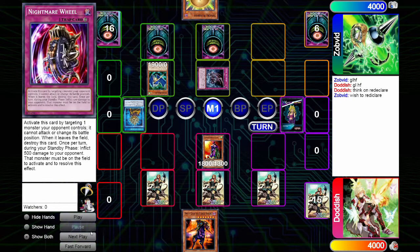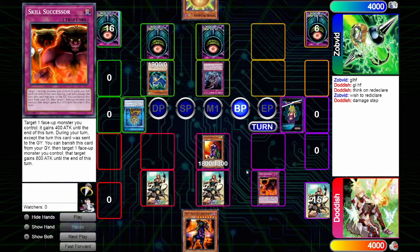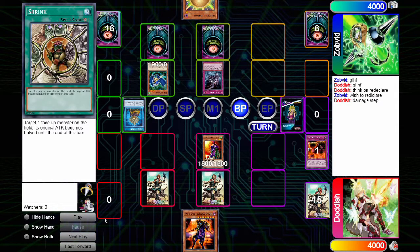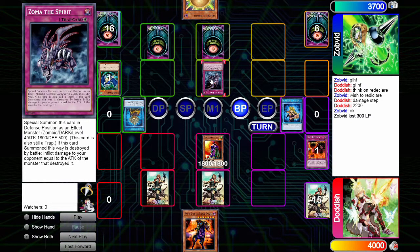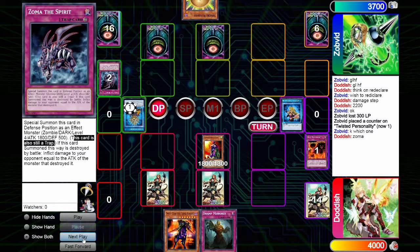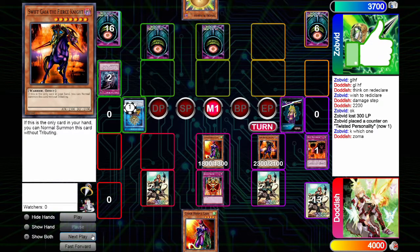During the damage step we use Skill Successor, boosting our monster's attack to 2200, so our opponent takes damage. That triggers No More Miss Nice Mia, and we choose to destroy the Zoma — because the card text says it is still treated as a trap while on the field. Zoma is now off the field. On our next turn we set Swamp Mirror and normal summon Swift Gaia the Fierce Knight for a 2300 beater, then activate Jar of Greed to draw our second Cyber Harpy Lady.